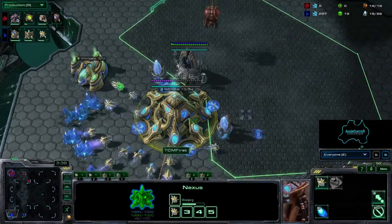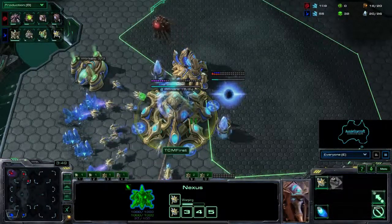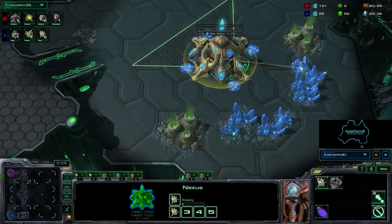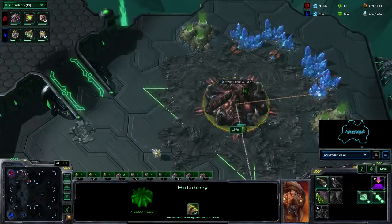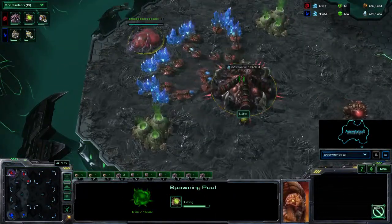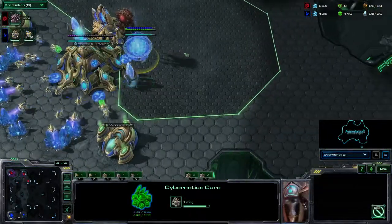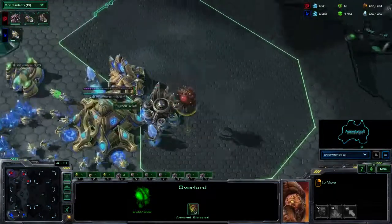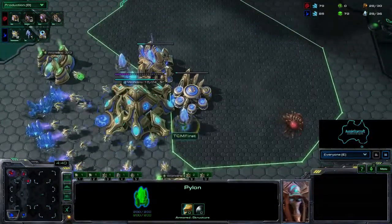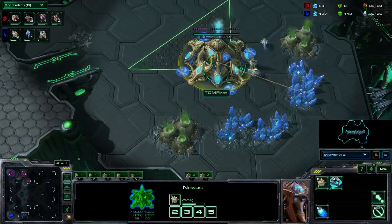We saw very heavy Stargate play out of First in the previous game. Curious to see if he goes for that or some sort of timing attack off these early 2 bases. Going Nexus as quickly as he did will allow him to go for quite a powerful 2-base attack, should he choose. The 2nd base - the natural expansion - is now finishing up for Life. The 3rd base won't be far behind, about 30 seconds away, and the spawning pool is just about to pop. Life is hovering enough minerals to grab a pair of Queens as soon as it pops, while his Overlord scouts out, looking for pylons to detect First's tech choice.